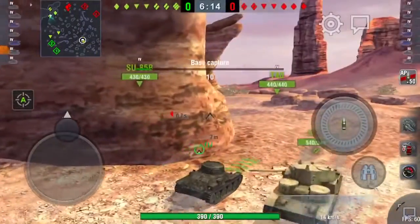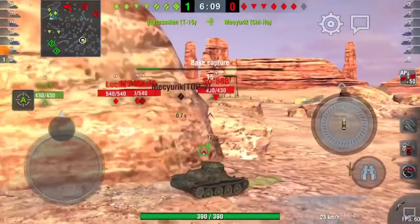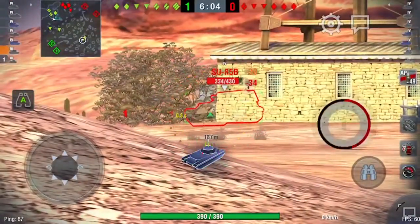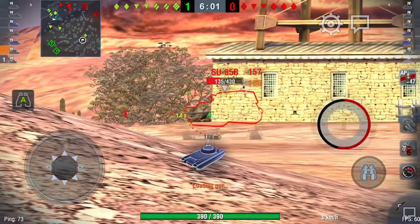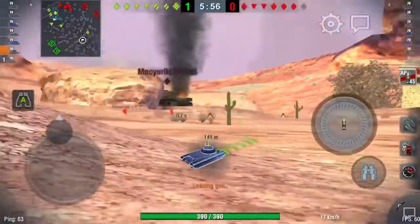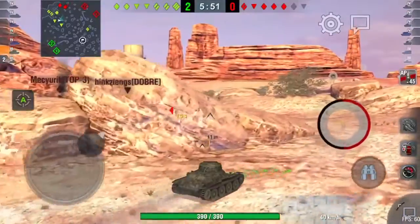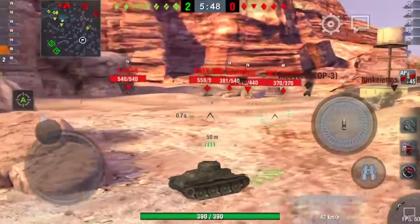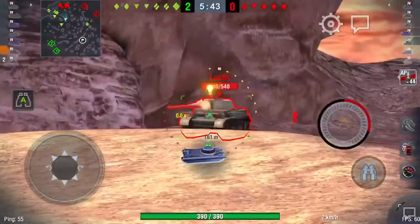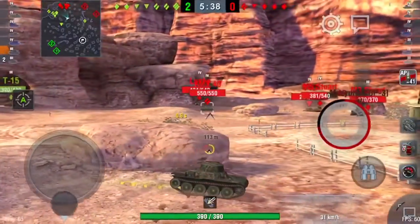So it looks like reds are amassing to push into caves. I'm going to remove myself from that because I am too lightly armoured to really participate, and I'm going to come down here and get some assist. You can see how quickly you can just throw that damage out, which is what we like. Looks like the tier 3s are the ones doing all the damage - one tier 3 has got two kills.